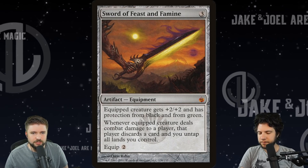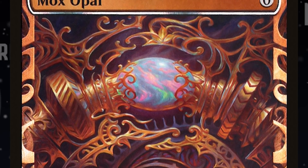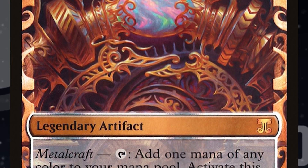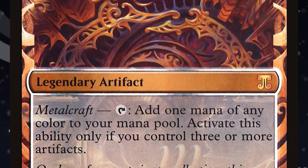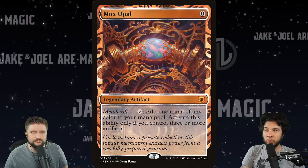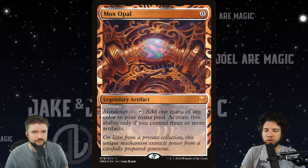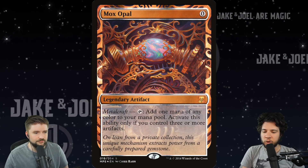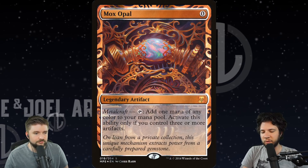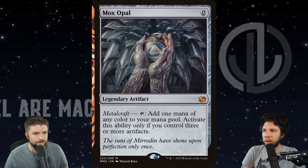Number four is Mox Opal. It would be way more expensive if it hadn't been hit with a ban in Modern. Cards like Sword of Feast and Famine or Mox Opal — until it got banned — had a much higher price multiplier because of desirability across multiple formats. If you were playing Affinity in Modern or any deck requiring four copies of Mox Opal — Cheerios ran it as well — that drives the price even higher. There has been a correction; you can find one in Modern Masters 2015 for $45.